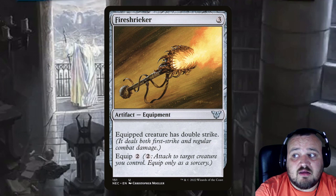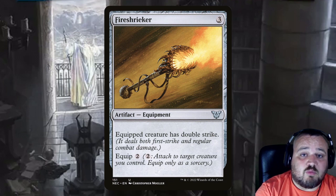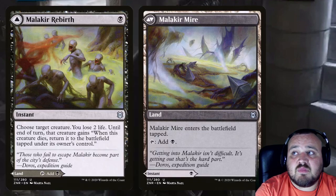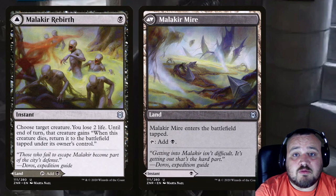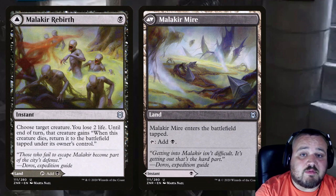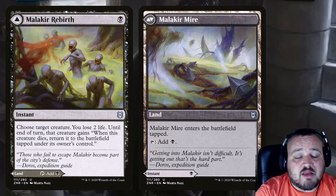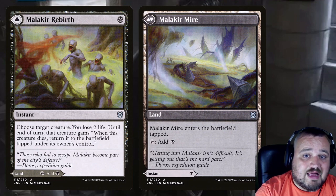Fire Shrieker is 3 mana and it gives Grima double strike, meaning that when it deals damage on first strike you trigger it once, and then when it does the double strike damage it triggers again. Malakir Rebirth is a single black instant — you choose a creature and lose 2 life, and until the end of turn if the creature dies you return it to the battlefield tapped under its owner's control, so you essentially regenerate it. It also has the great ability of being an MDFC as Malakir Mire on the back, which is a tapped land that taps for black mana.